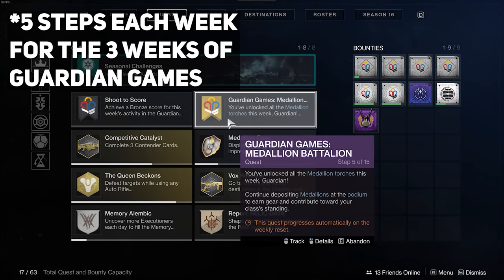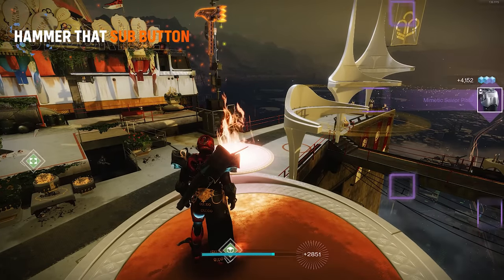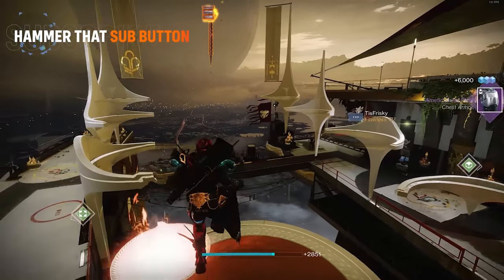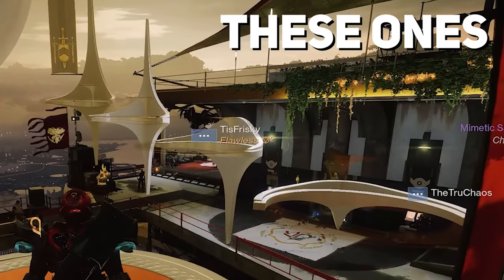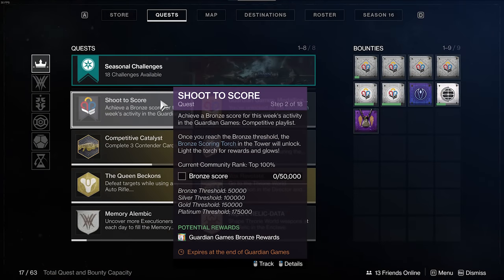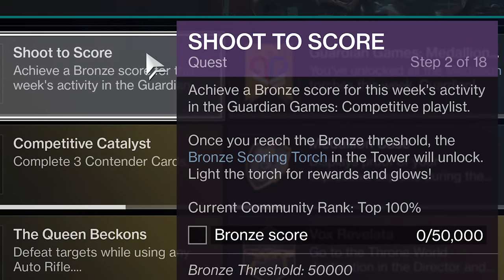Now, completing the medallion battalion quests will allow you to light all the left side torches in the tower. This will grant you several legendary rewards and an exotic upon lighting the platinum torch. For the right side torches, you'll need to complete your shoot to score quests, and until today we were unable to progress this quest since it requires you to score points in the competitive playlist.